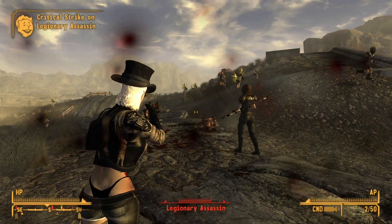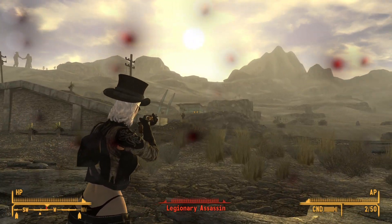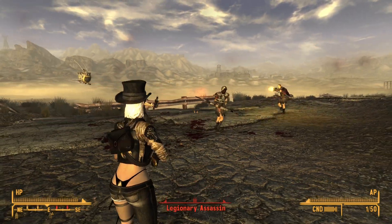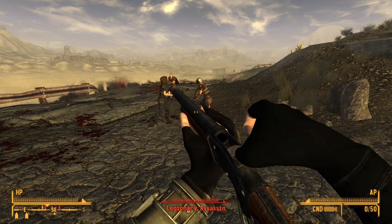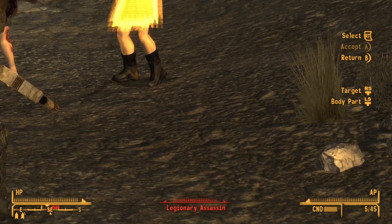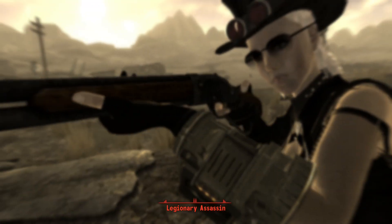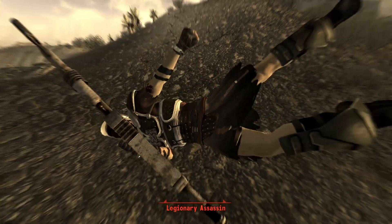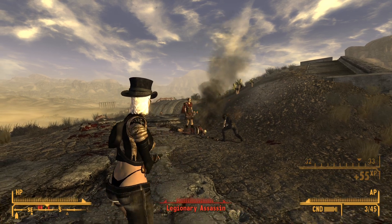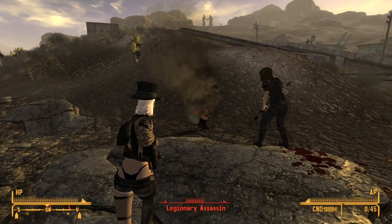That was a plasma grenade. Come back here, you — I'm pretty sure he broke his weapon. He's running off to go get another weapon. Veronica's half dead, because that guy's hitting her with that thingamajig. Looks like he was half trying to switch to a melee weapon, and then he just gave up on it.